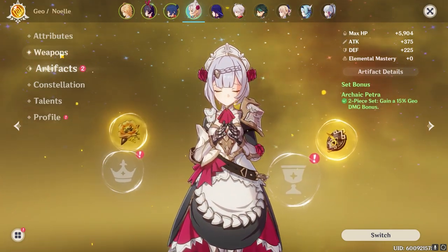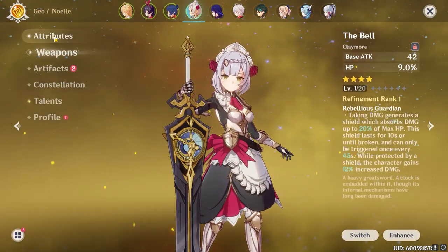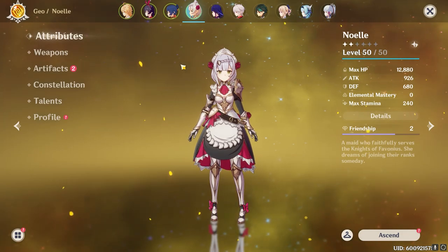And of course we have Noelle, who is here for the Double Geo Bonus, which is a flat 15% damage bonus while we have a shield. Anyways, let's get in the fight.